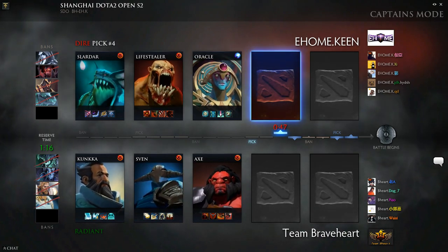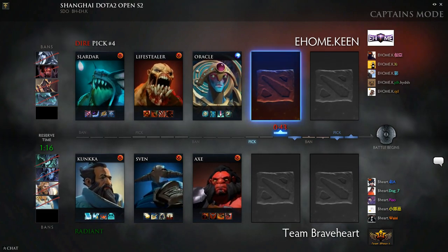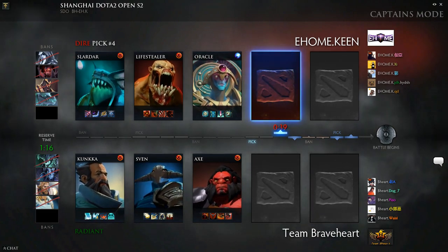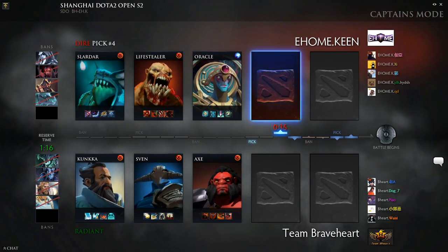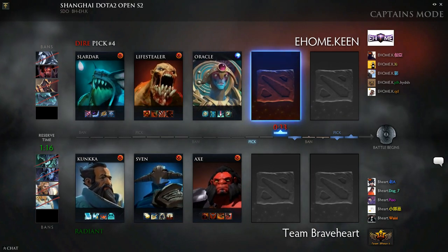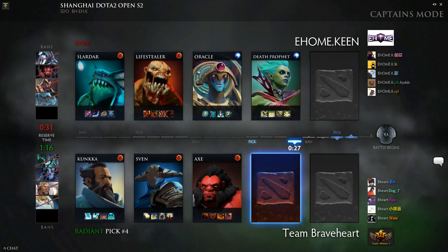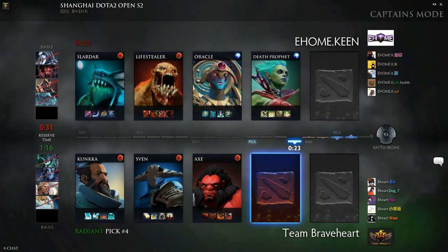Any of the heroes that happen to be tanky enough to deal with that combination then just get X'd back in and they have a second round of it. So really hard for teams to deal with Axe-Kunkka. I feel like it's probably the top two heroes that have been picked together, with the exception of maybe something like Drow Ranger and somebody. Ehome Keen going back in time, taking out the DP themselves — what do you think about that pick?